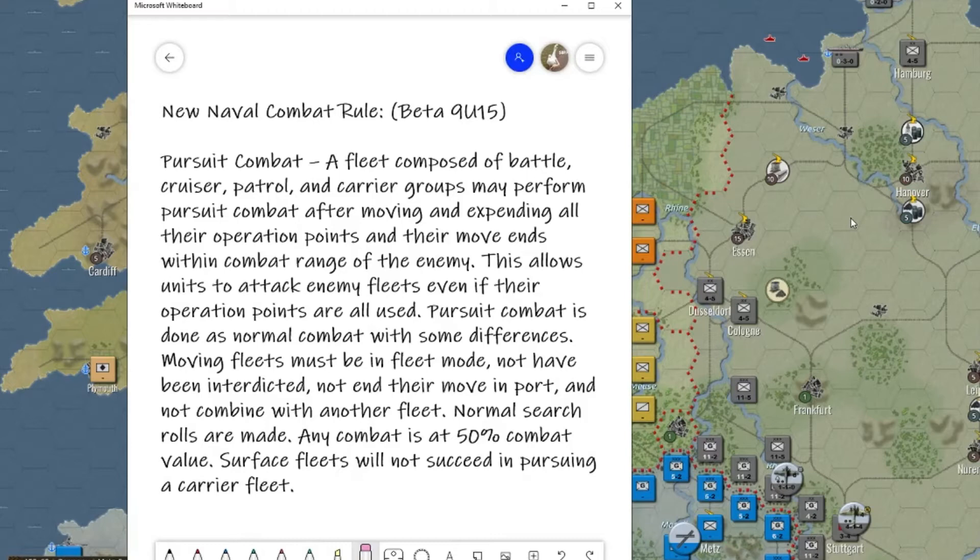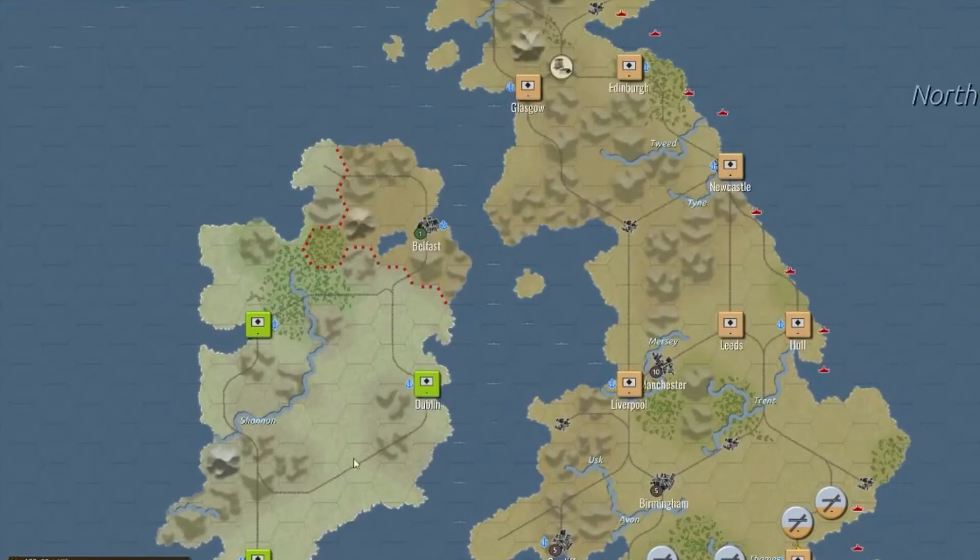This allows units to attack enemy fleets even if their operational points are all used. Pursuit combat is done as normal naval combat with some differences: moving fleets must be in fleet mode, not have been interdicted, not end their move in a port, and not combine with another fleet. Normal search rolls are made, any combat is at 50% combat value, and surface fleets will not succeed in pursuing a carrier fleet.